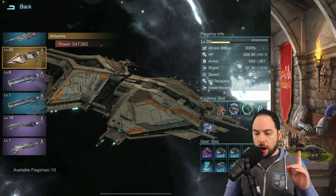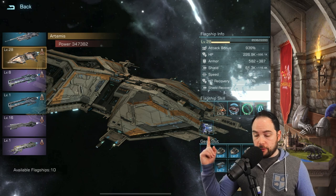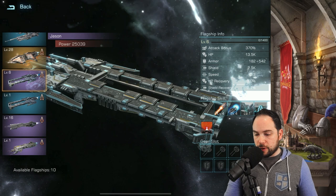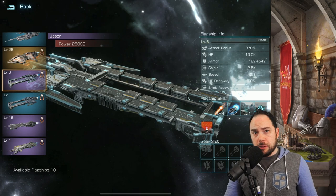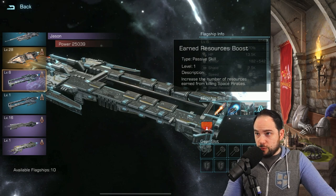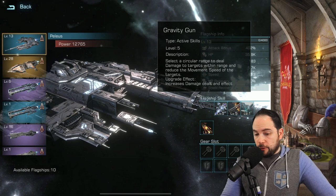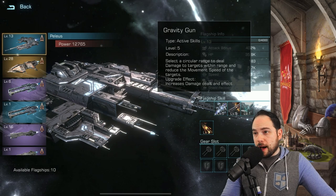Also worth mentioning: the skills listed for your flagship in this game mode are a little different. With the exception of the primary damage-dealing ability, all of these skills are different. For instance, gathering ships have non-gathering abilities — like 'select a circular area to deal damage.' It could be that some gathering ships are better here if you've leveled them up. The skill profile is almost completely different in this game mode, which is kind of cool. Like the Peleus — it's got some level 5 abilities from running around and getting blueprints battling strongholds. It might be worth a try.